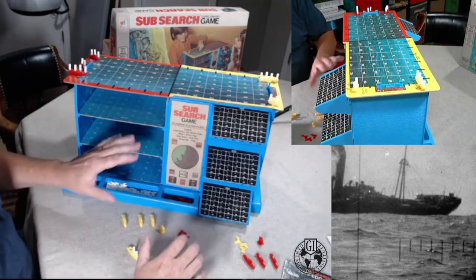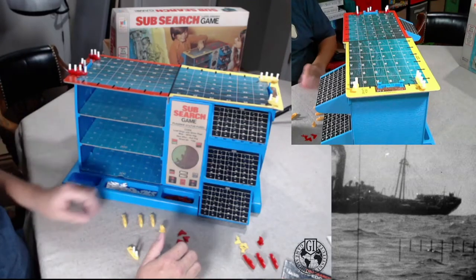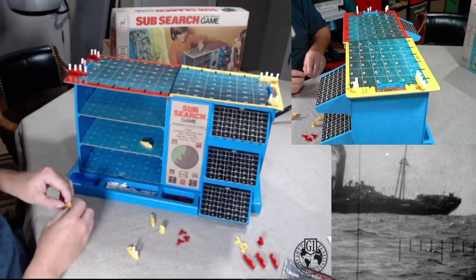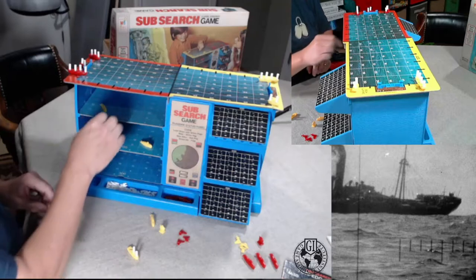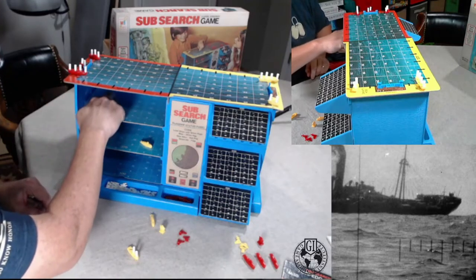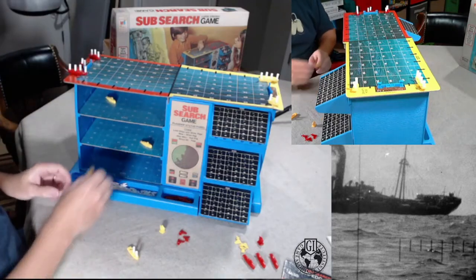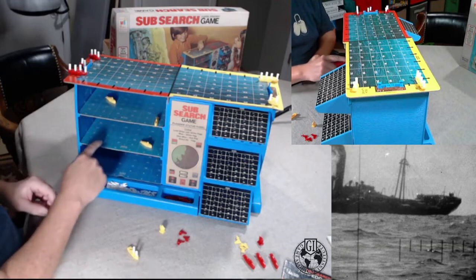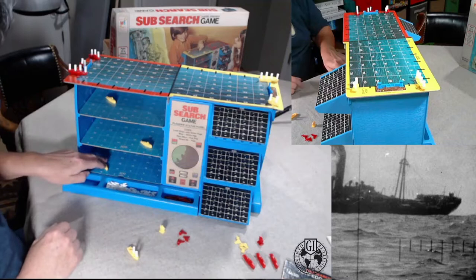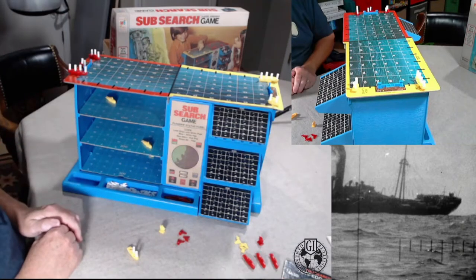Initial setup: we've got 100, 200, and 300 meter levels where your subs can be hiding. So let's hide my subs — I'm the yellow team. I'll put them here, that's really close to the harbor. Maybe we'll slide them in the middle where they're coming out. I can put all my subs on the same level, or I can put them on three different levels. I'm going to put this one way back over here — he'll be lurking over there.